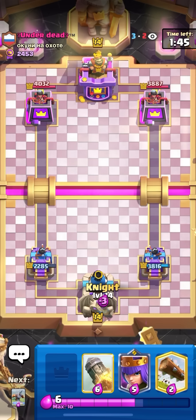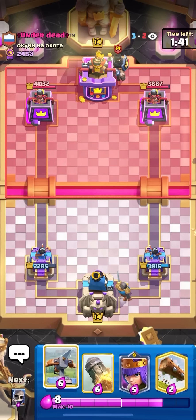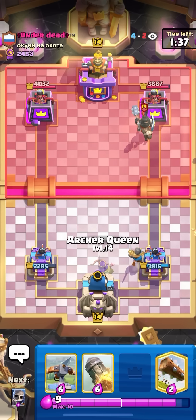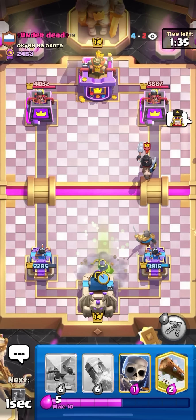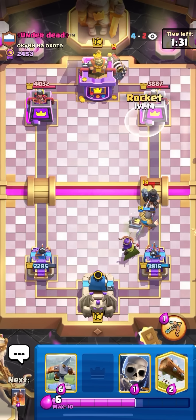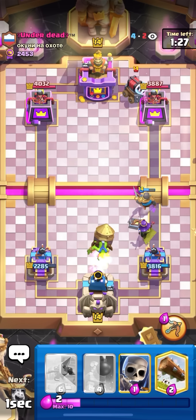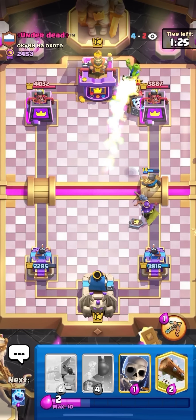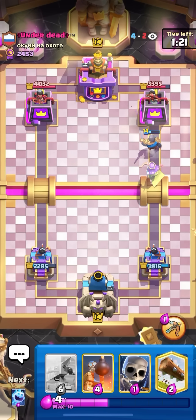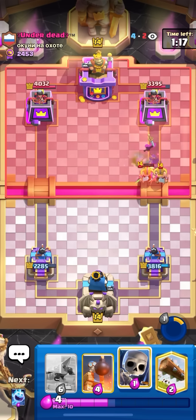Just going to knight in the back on the right lane to bait out the dark prince. Right now this could be a good push — I'm going to go for a queen below the knight and try to take out the dark prince, then maybe expo. I'm just going to rocket that tower damage and then log and ability on the e-barbs. Pretty good trade — I think he only has e-barbs or a gob giant to defend this. The ability popped on time, so I'll take that for sure.